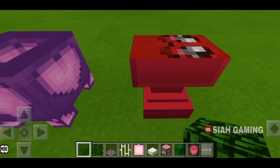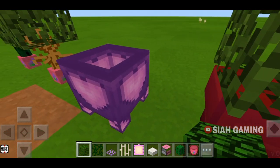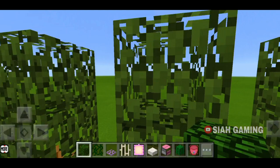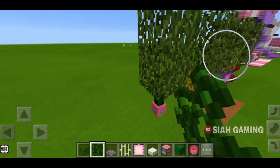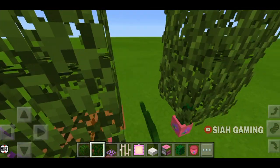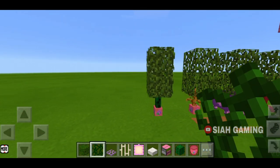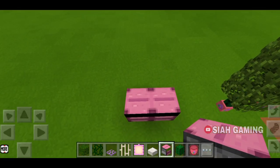Double tap right here on the diamond button between the left and right controller. Then you can add vines to the bush or leaves to make it look kind of 3D. So next one is a grill.